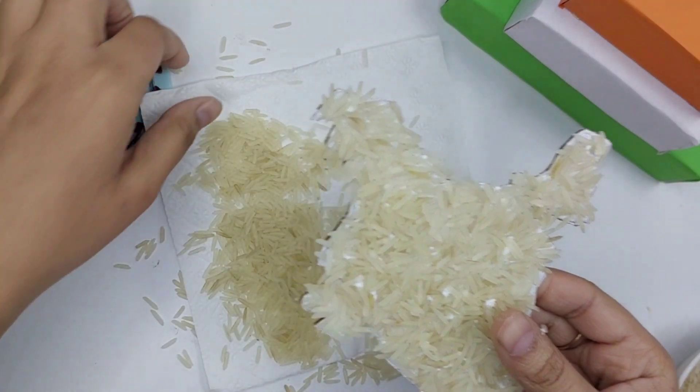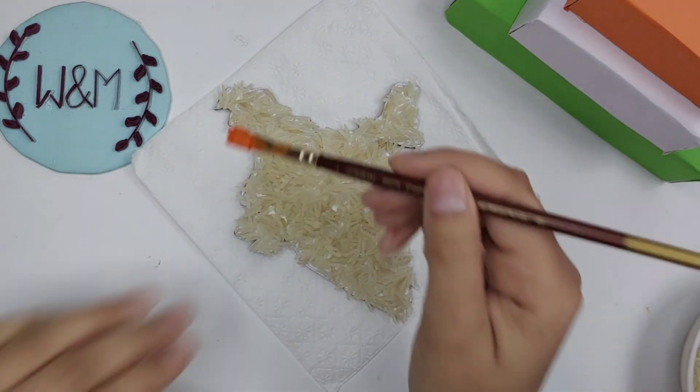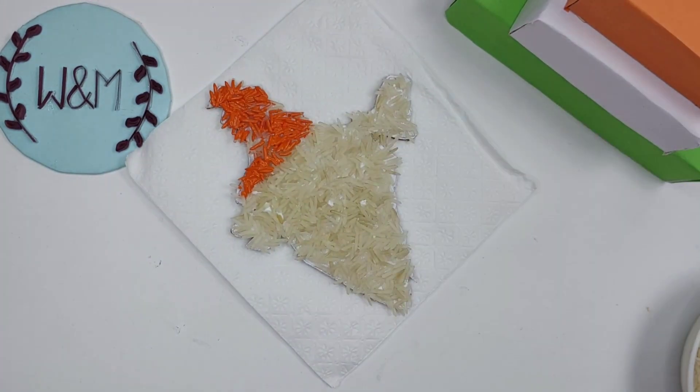Now we will do it. We have color, we have tissue paper. Now we have acrylic paint which is orange, white and green. If I color it...